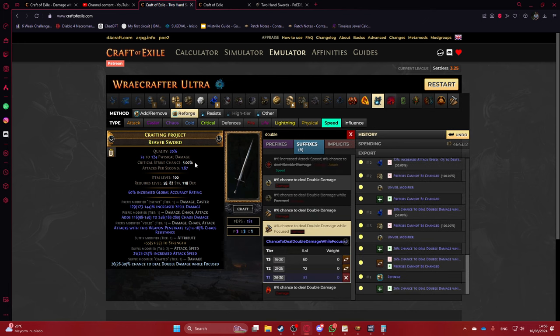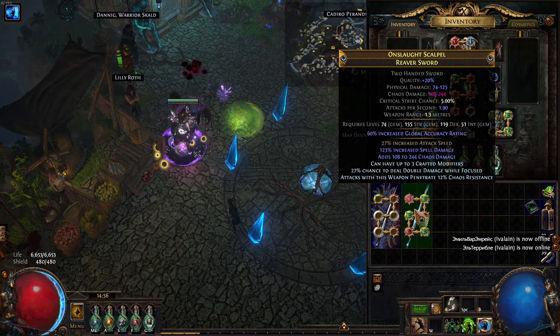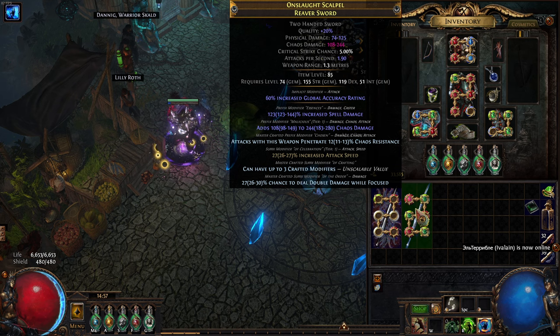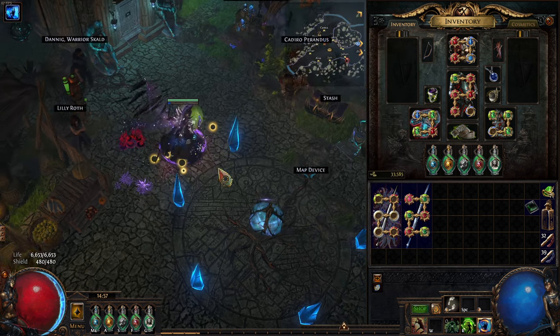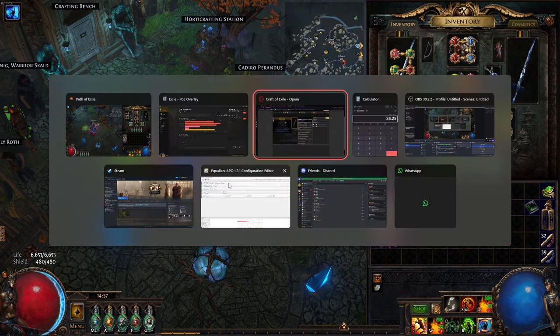That's the first method. What I actually have on my current weapon is similar, but instead of veiling — because I don't have the currency — I multi-modded the crafted chaos penetration and the Double Damage mod since I had the suffix open. You really want strength there, but getting fracture strength is probably more expensive. I think fracture strength is the way to go, not fracture attack speed.